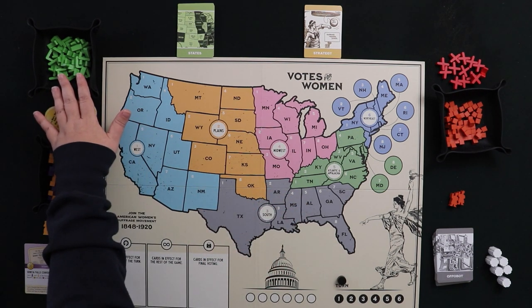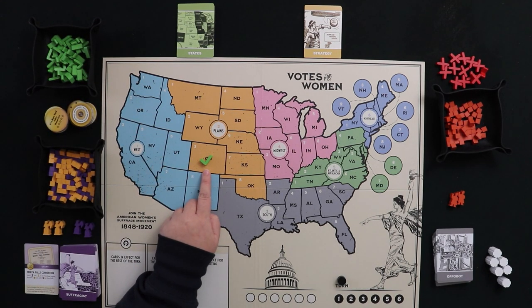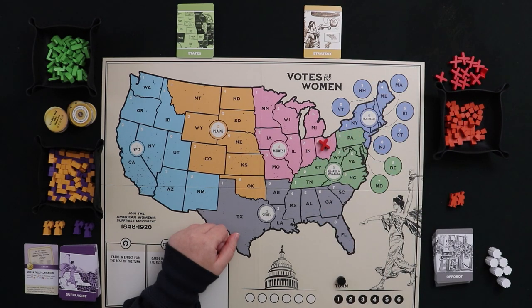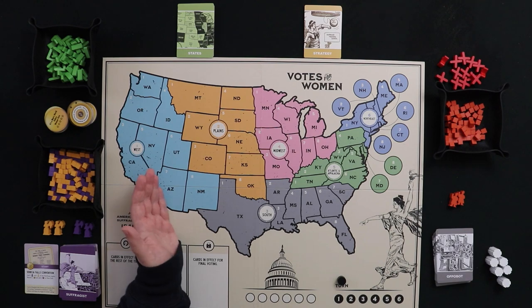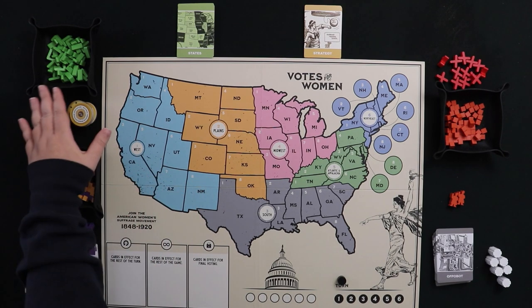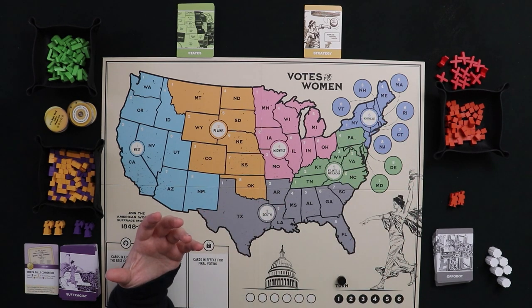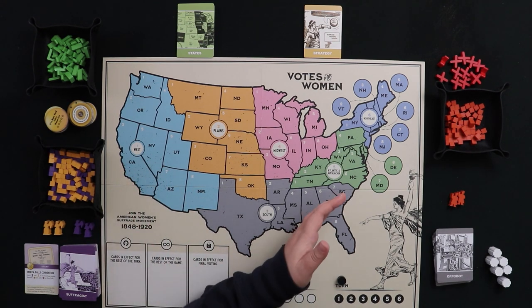There are 36 green check marks — if you place all 36, the suffragists win. There are 13 red X's — if 13 go out, the opposition wins and the Oppo Bot defeats us. Fourth Circle is very thoughtful: put out exactly 36 checks and 13 X's so you always know when the last check or last X goes out. Do your counting in advance — it'll help.